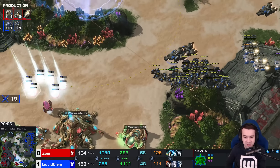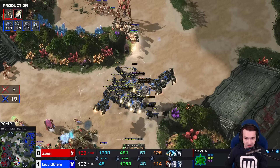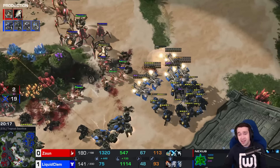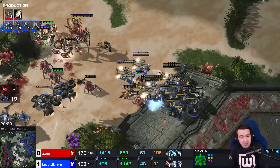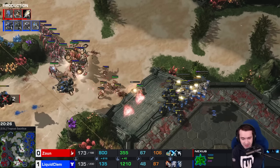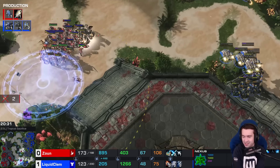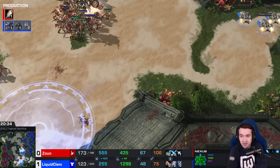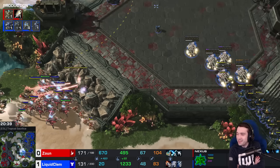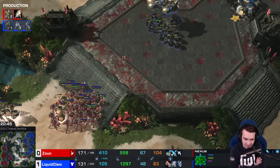For the first time in the matches we've seen, it looks like John with an actual supply lead of note. Colossus from the north, a bunch of Disruptors alongside it — a full broadside fired and a full broadside lands as Clem miscalculates. It's going to cost him much of his bio army. The Liberator is still drawing a lot of fire and doing a lot of damage, but that might be the tide turning there.